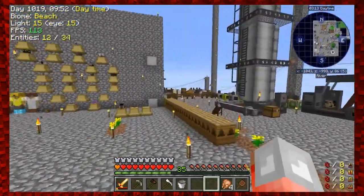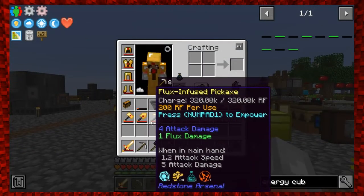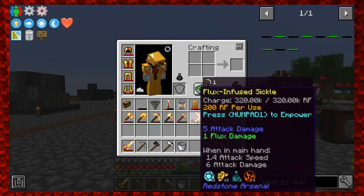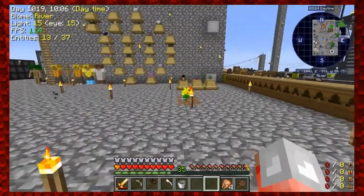We're going to do two things this episode. First, I want to test this armor - every little special item says press Numpad 1 to empower. What happens when you empower it? I know it's probably going to cause some damage, so I'm going to do this in the Nether.